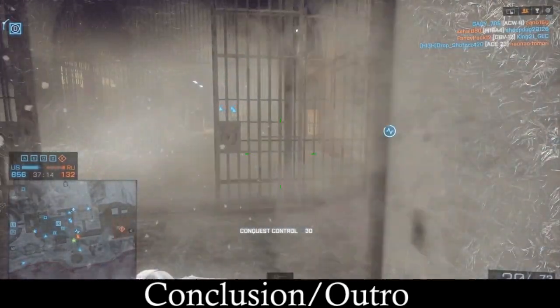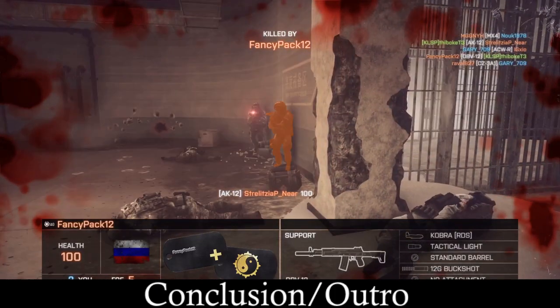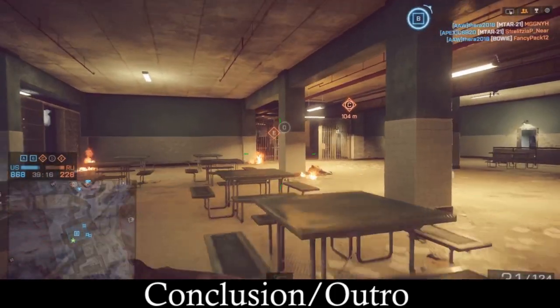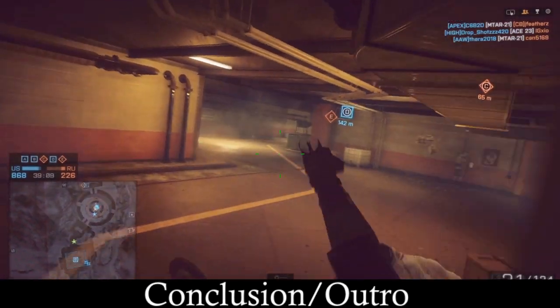To make the most out of the AK-12 assault rifle, adopting an adaptable playstyle is key. Its balanced attributes allow for effective engagements at medium to long ranges, while still holding its ground in close quarters combat. Make use of burst fire to maintain accuracy during intense firefights.